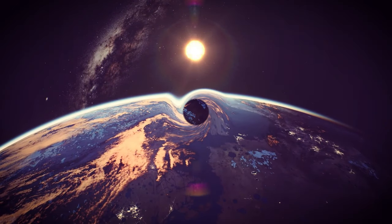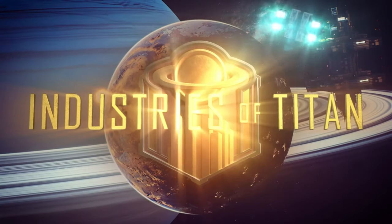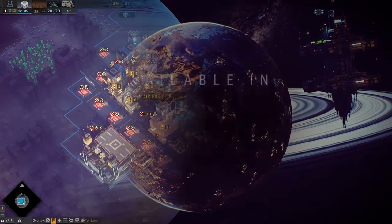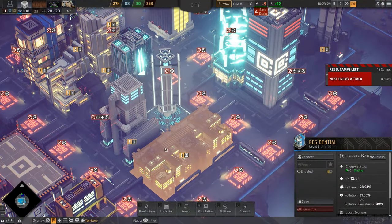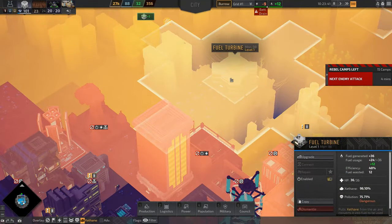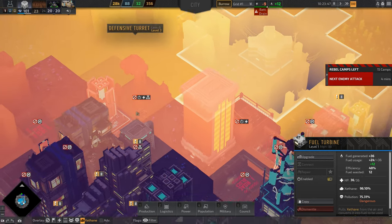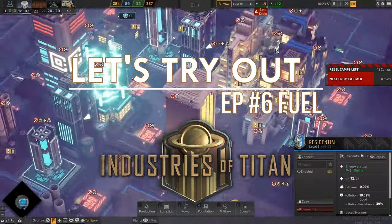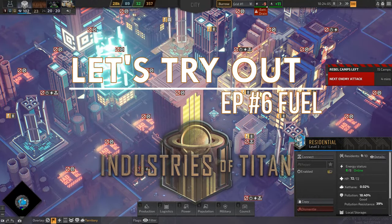Welcome to Titan, fellow gamers. In this episode of Let's Try Industries of Titan, I am going to showcase the new fuel systems, updated transport hubs, fuel fabricators and turbines, as well as the new air purifier building. There are many more updates and changes introduced in this new content update called Fuels Errant, and because of this I have started a brand new game in standard mode.